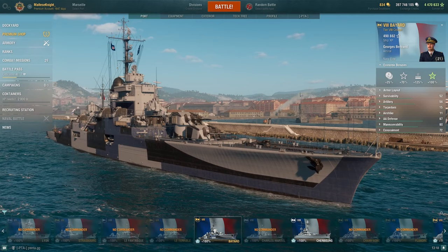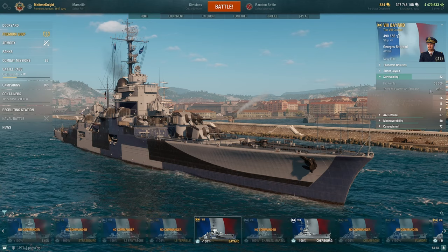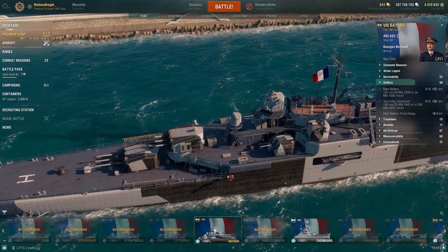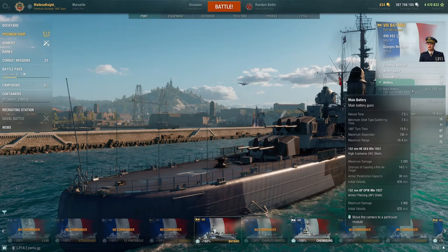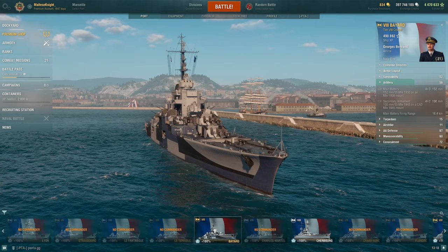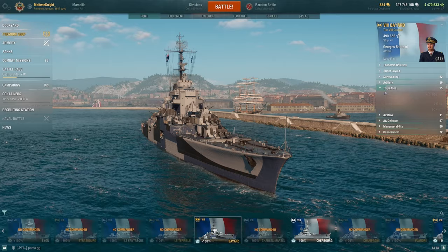Let's take a look at the ship characteristics. I have 38,300 HP with Survivability Expert, and 28% torpedo protection damage reduction. For our main guns, we have a 7.5 second reload with 12 guns — 152mm. The shell travel time is pretty slow overall because they're really light shells. You have 30mm of pen, standard light cruiser, and 16.4km gun range. 14% fire chance, which is actually quite high for a light cruiser. Most importantly, you have a reload booster on a light cruiser, so you get quite a quick gun reload.